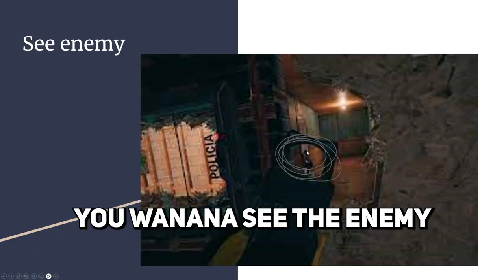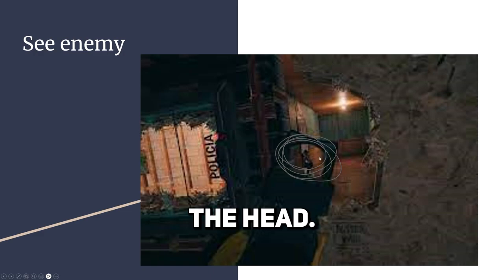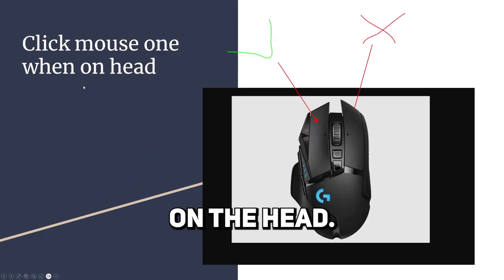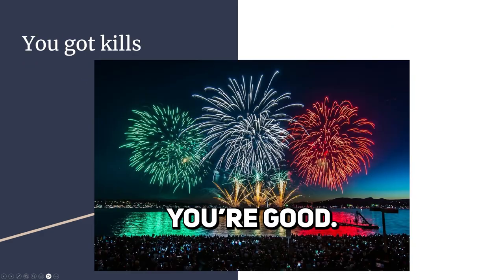You want to run in, run as fast as you can. You want to see the enemy and aim for the head right here. You want to left click on the head. That's all you need to do. You don't have to right click. As long as you click on the head, you're good. And if you do that, you win. You get kills.